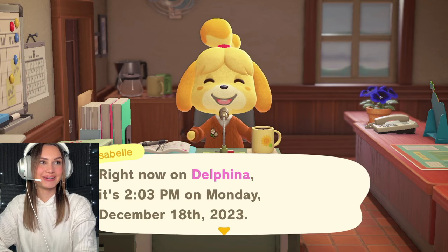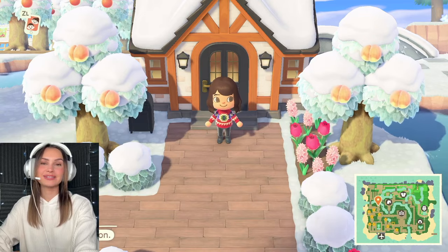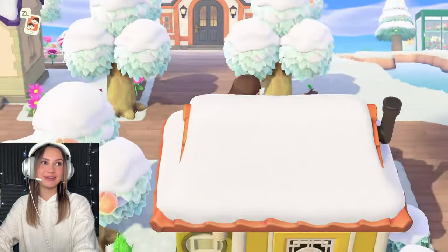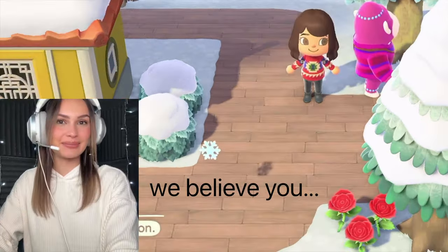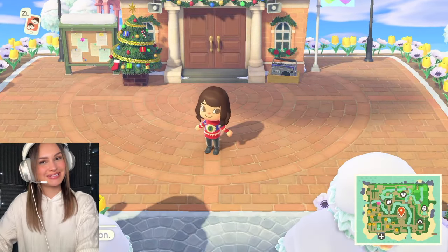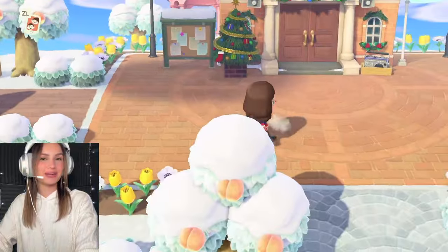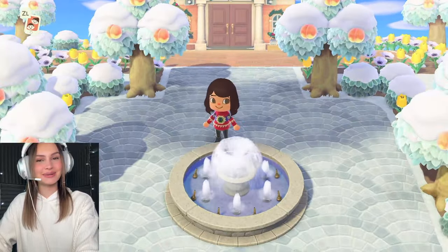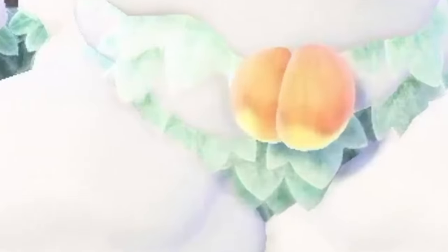We've got Isabelle here to greet us. Delfina is the name of my town — I actually got that from Super Mario Sunshine. Here's my character and my house. We're going to head into the town plaza. By the way, this is my favorite Animal Crossing character, Violet — I've literally loved her since I was like eight. Here is the town plaza; I tried to make it cute by putting all these flowers around it. I kind of wish they were red because it's more of a winter theme. There's this little fountain which is so cute, like a little common area. My town fruit is peaches, which is my favorite fruit in Animal Crossing.